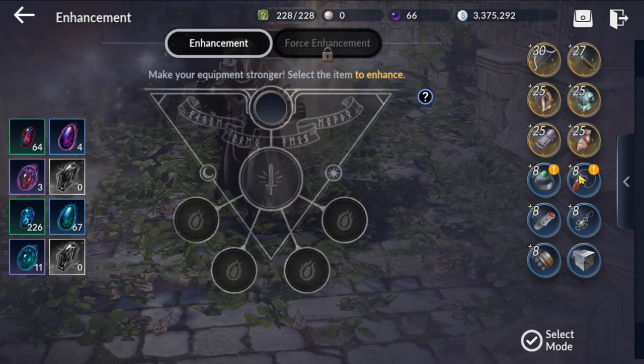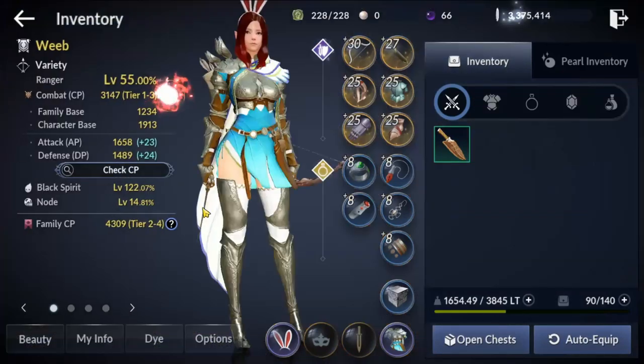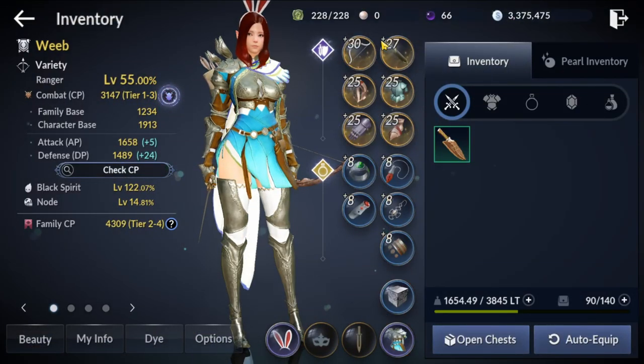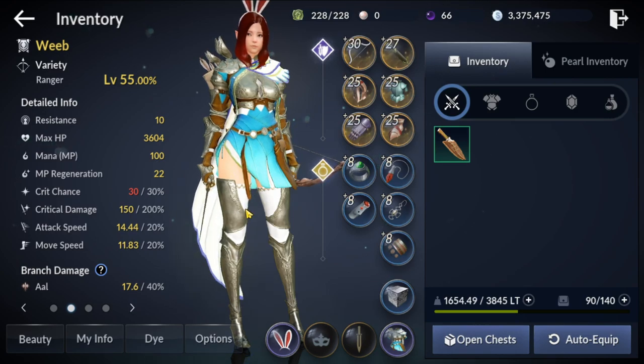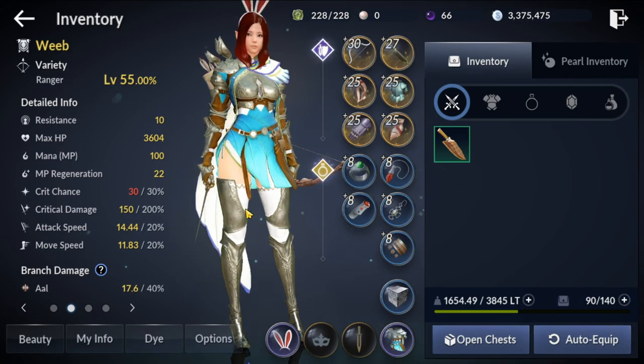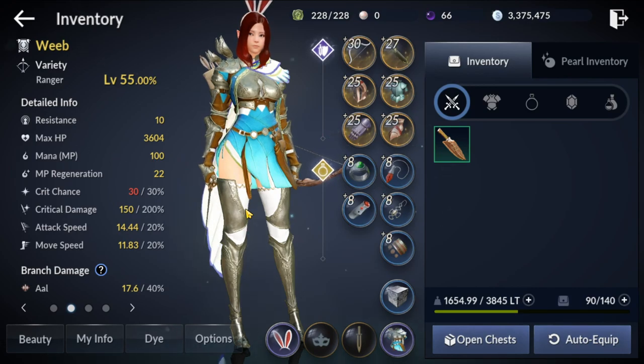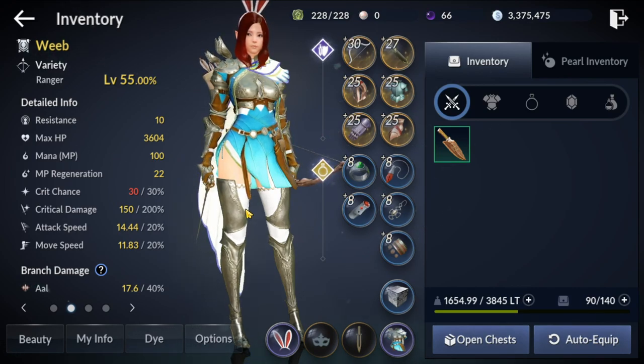The stats that you want on your accessories are kind of down to you, because they'll greatly depend on whatever stats you get on your equipment and various other things. As you can see, I've maxed out my crit chance, and I've tried my best to stay away from it. Crit chance just seems to appear on basically all of your gear, so do your absolute best to avoid crit chance when you can and go for the other stats.